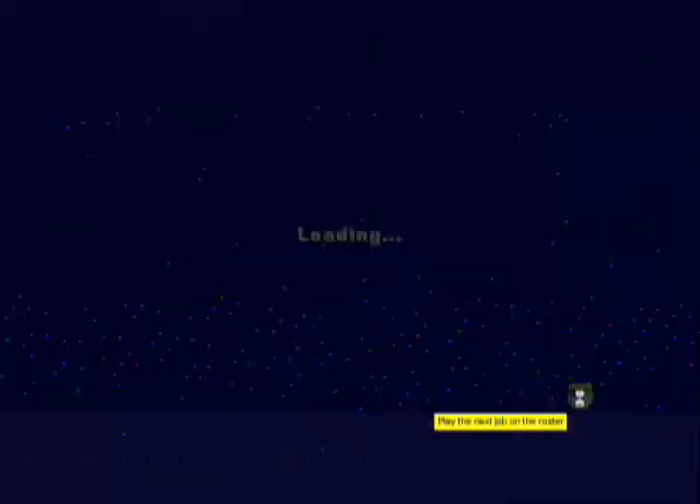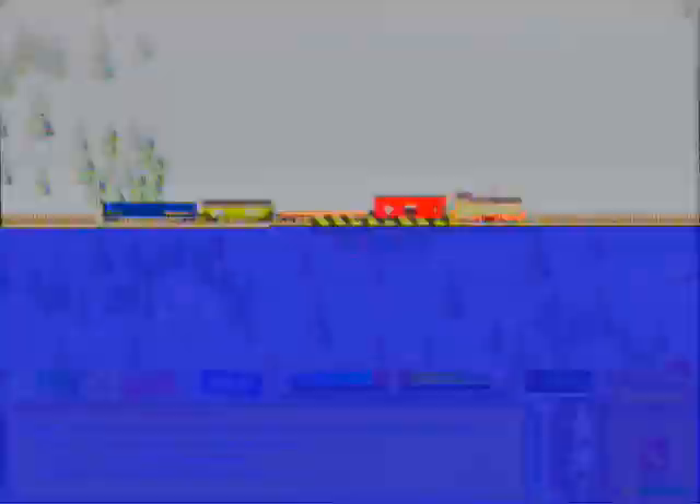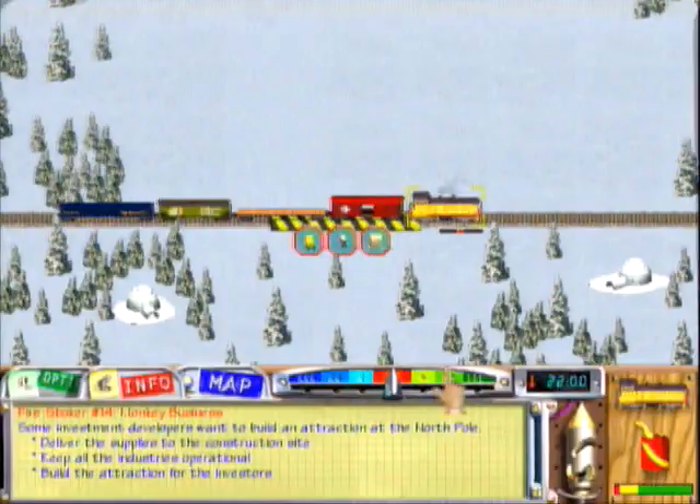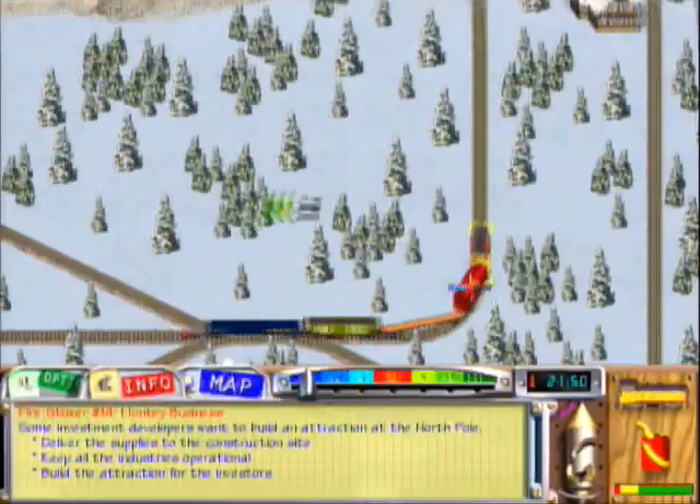And since I unlocked the Monkey Business job, let's do it. Thumbs up and way cool for unlocking this job. Thank you. Here's the deal: Santa wants to encourage investors to come to the North Pole. Help Santa's developers complete their construction work. That 'way cool' expression is most likely a reference to the Lego Island series games, like Lego Island and Lego Island 2: The Brickster's Revenge.